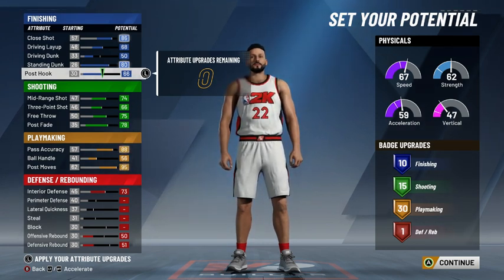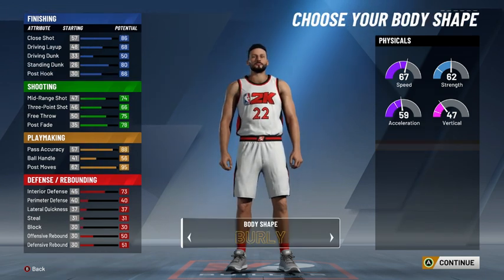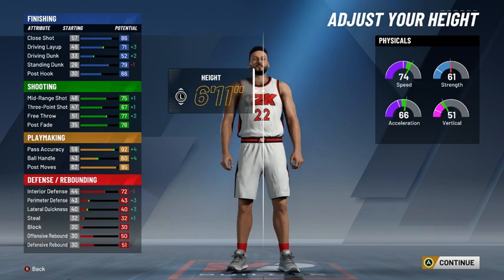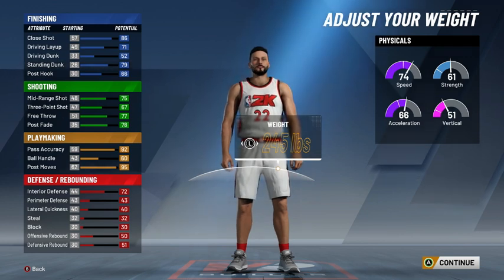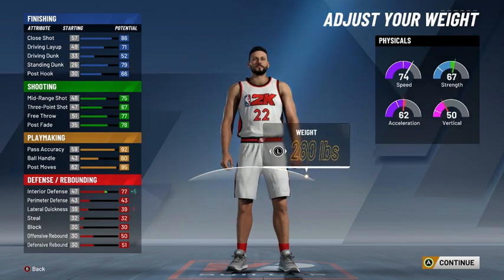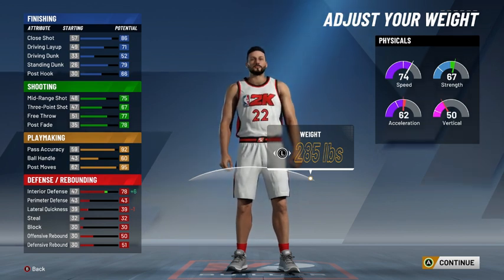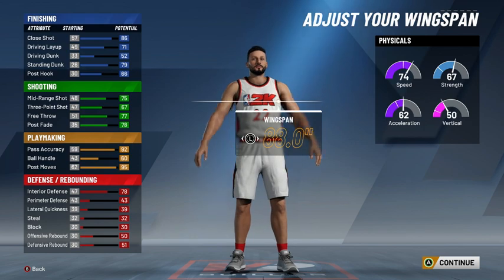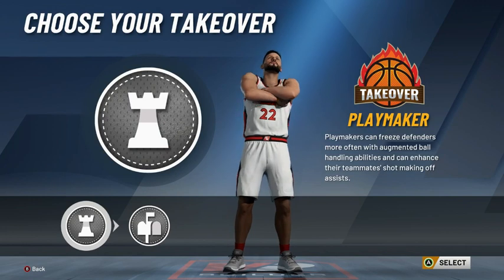We have 30 playmaking, 15 shooting, and 10 finishing badges. This is how you want it to be — playmaking and shooting, with the slashing of it. We're literally going to have one defense badge. We're going to put height down to 6'11 so we can get the extra pass accuracy, ball handling, as well as shooting. You can also increase your weight if you want. Minimize your wingspan to get shooting and ball handling up.